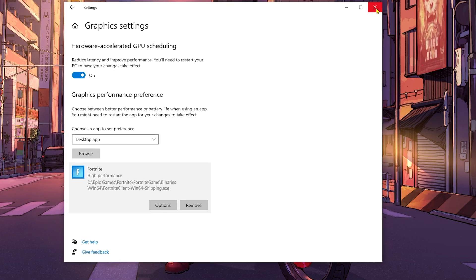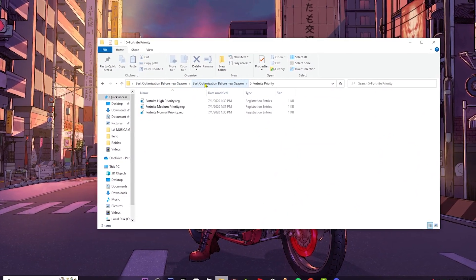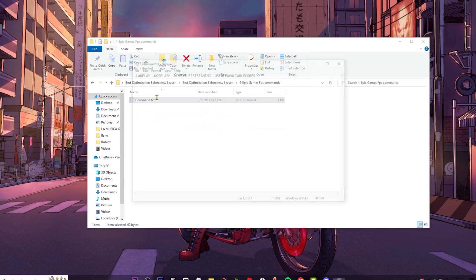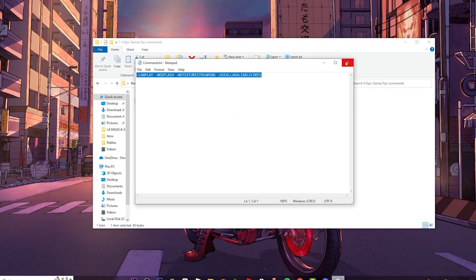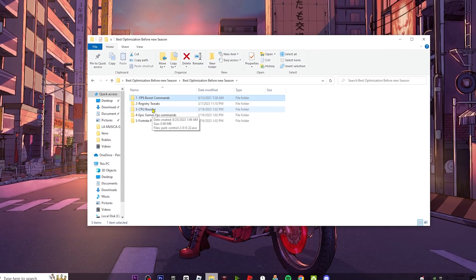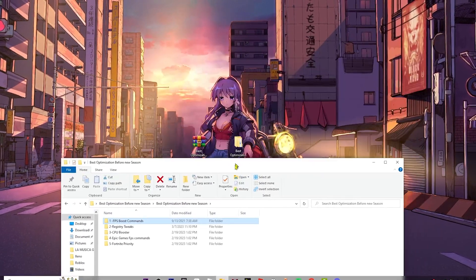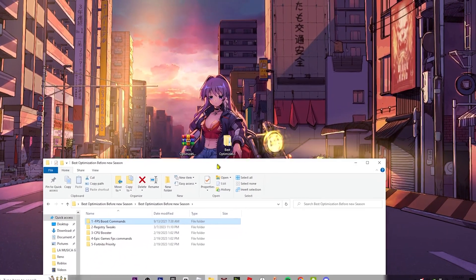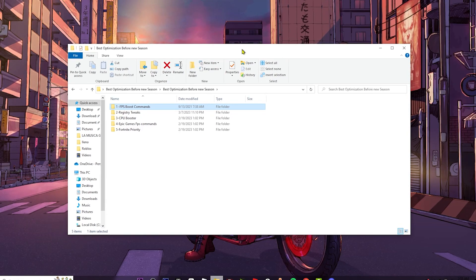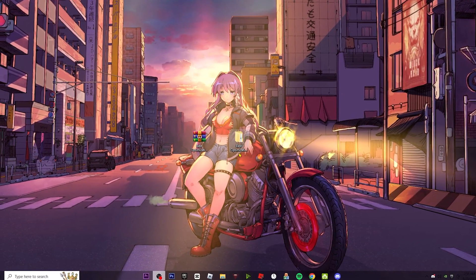Now I recommend downloading the optimization pack linked in the description. It includes the Fortnite priority tweak, the launch commands so you don't have to copy them manually, and some additional tweaks to help improve FPS. If you don't want to use it, the settings we've done so far are already really good — but if you want to keep optimizing, download the pack from the description.